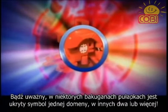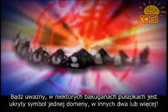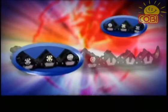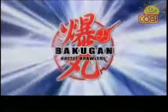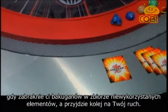Some Bakugan Trap have one hidden attribute symbol. Some have two hidden attribute symbols, or more. Only when you've run out of Bakugan in your unused pile and are about to roll should you move your trap back to your unused pile.